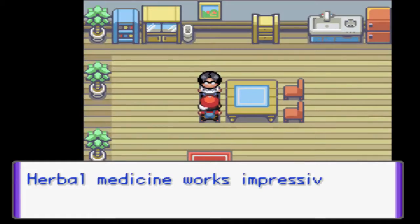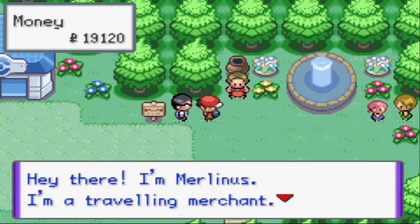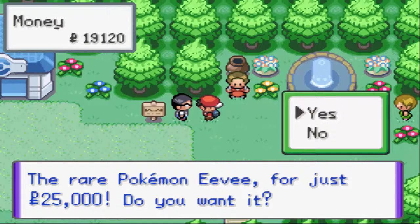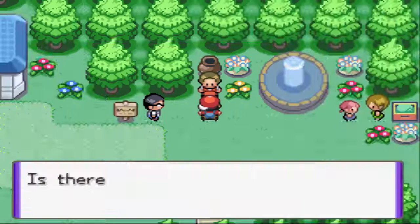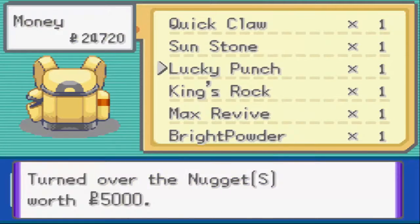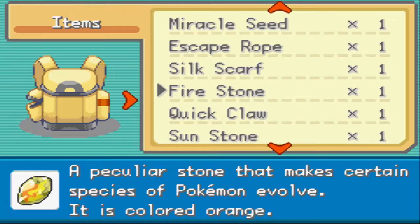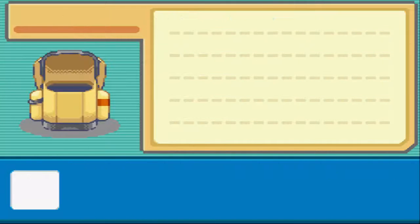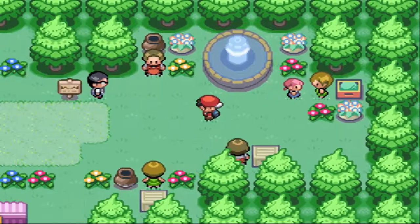Oh, is this the market? Why is there a Zorua up there? There's herbal medicine - no thanks. There's a travelling merchant named Merlinus who has a rare Pokemon - Eevee - for just $25,000. I want it but I don't have that kind of money. Let me sell some stuff: a Hyper Potion, an Escape Rope. I really need more money so I can buy that Eevee - that would be pretty awesome.